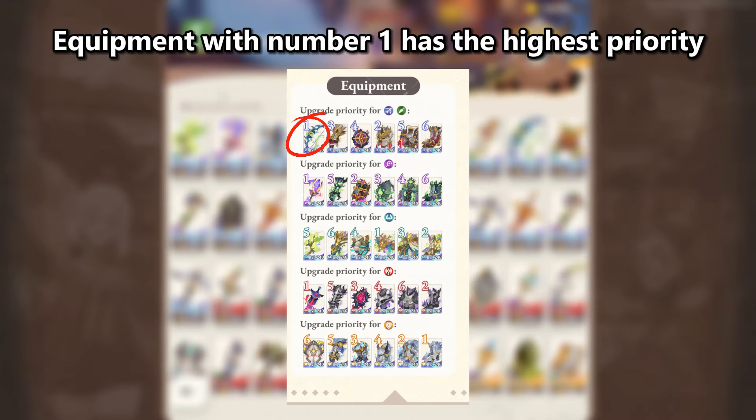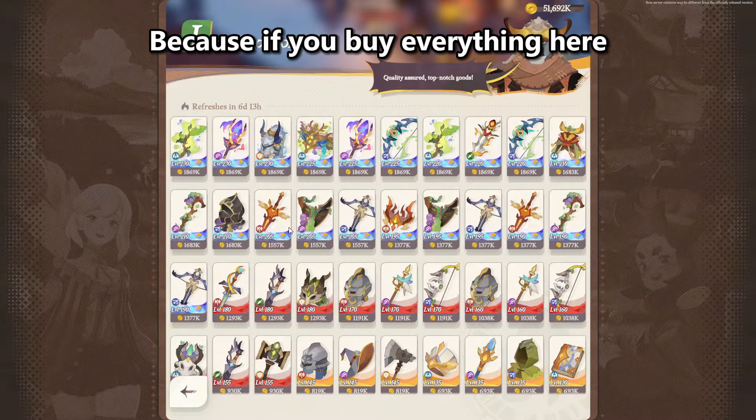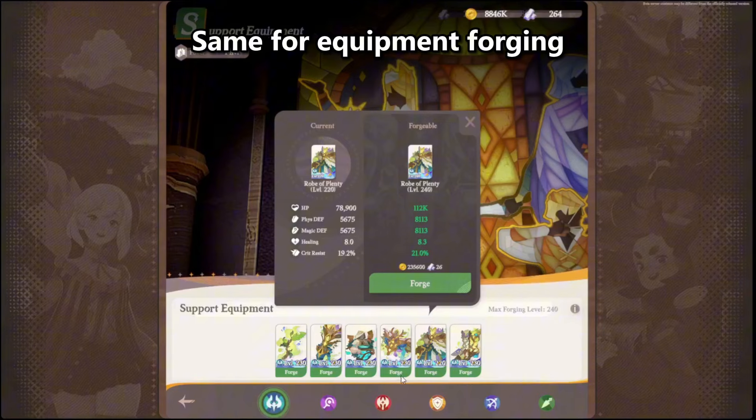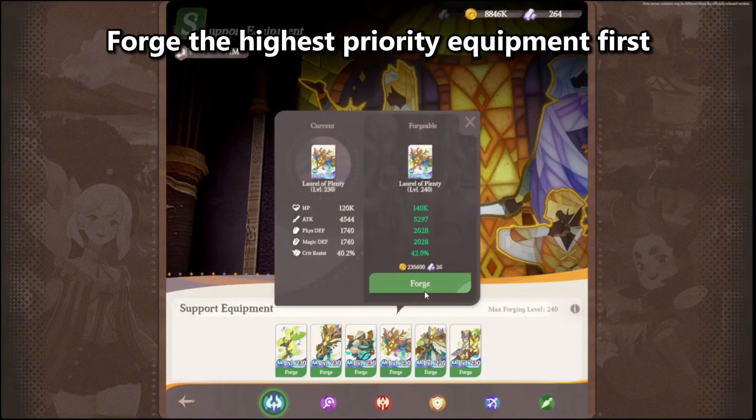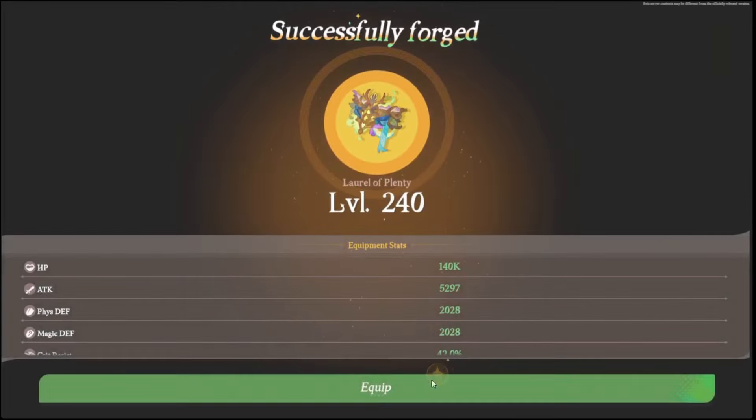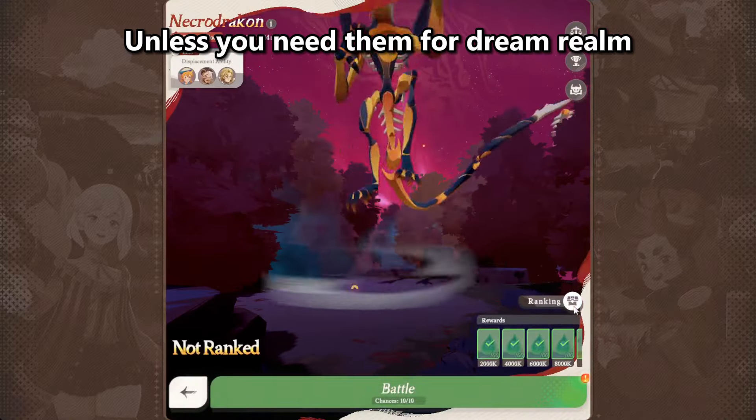Follow this guide by Analytica. Equipments with number one has the highest priority, because if you buy everything here, you'll run out of gold really fast. Same for equipment forging — forge the highest priority equipment first, but don't constantly forge equipment every 10 levels unless you need them for Dream Realm.